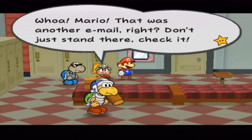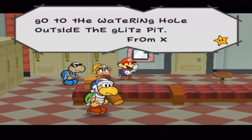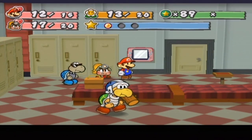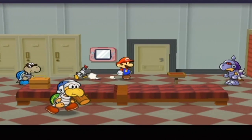Mario! That was another email, right? Don't just stand there — check it! Go to the watering hole outside the Glitz Pit! We got an X email again! Great! The watering hole, huh? If you say so, X! Who is this mystery guy? Well, let's take Killer out. Let's go, Killer! I trust you more than Goombella.